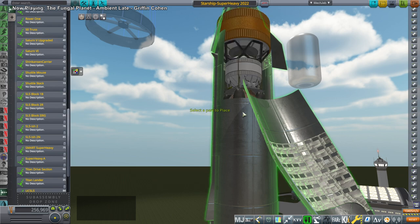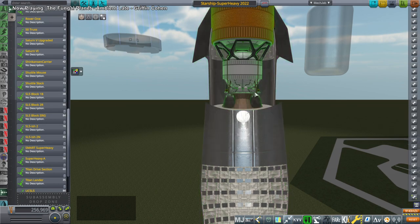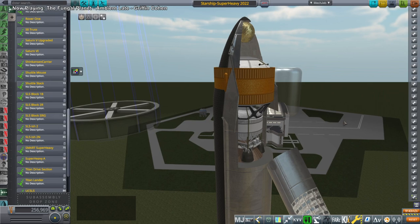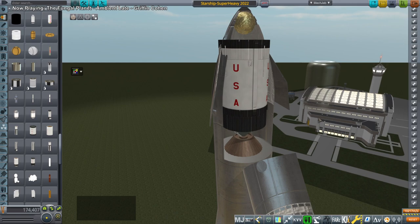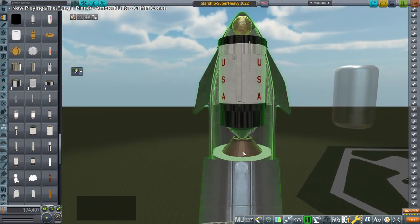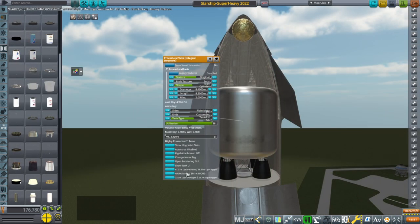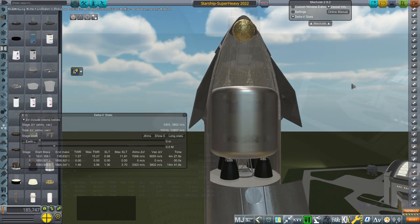We begin with me contemplating upper stages for Starship, specifically hydrogen-oxygen upper stages. You can see SLS's EUS there, which obviously doesn't fit very well — we need something shaped more for Starship. Somebody suggested the S4B stage from the Saturn V rocket, but that also isn't a particularly good fit. We don't even have the engine on there. So I cooked up something custom and used four Vinci engines, which will provide more thrust than the four RL10Cs that are on the EUS.